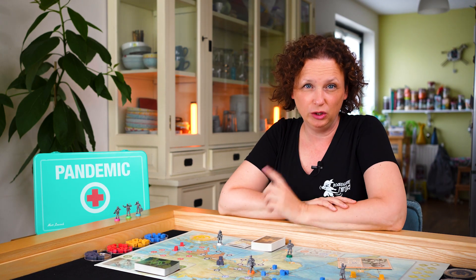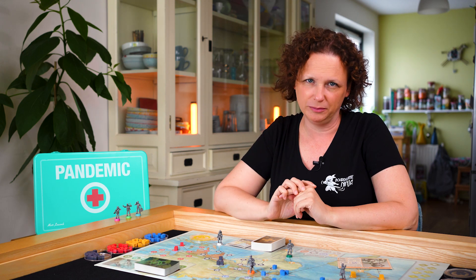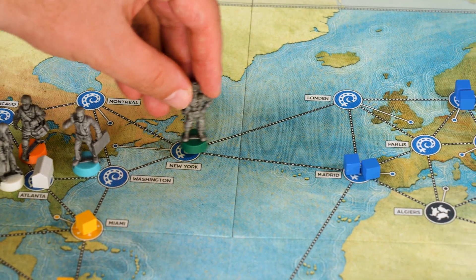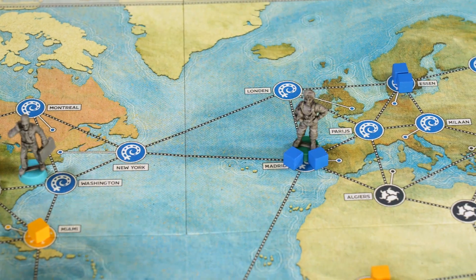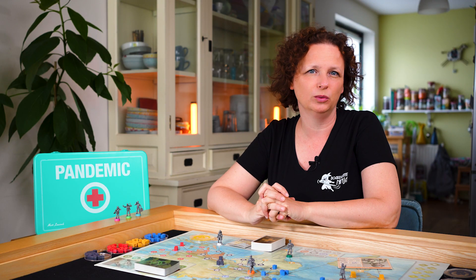On your turn, you perform 4 actions. You choose between these actions and can even do the same thing several times. Action 1: Move. Drive or ferry to the next city connected by a line, or shuttle from one research center to another one.